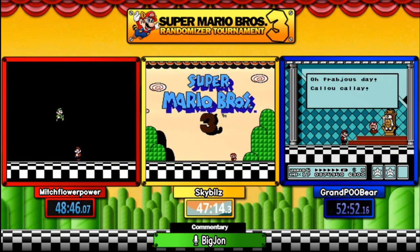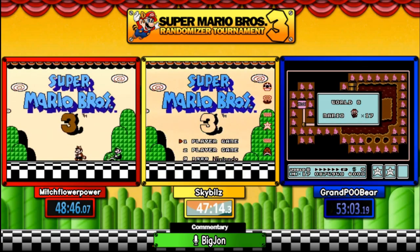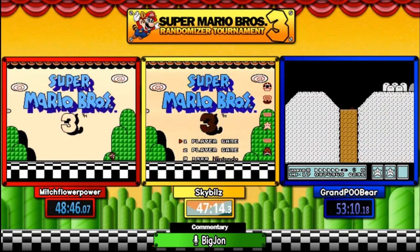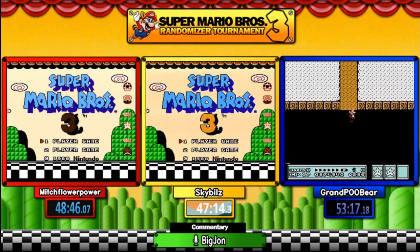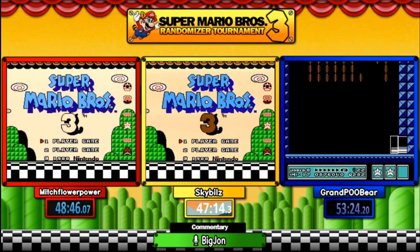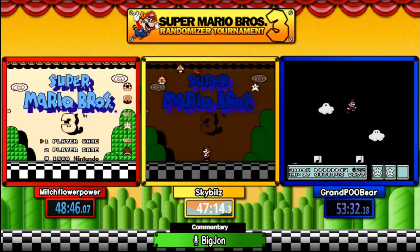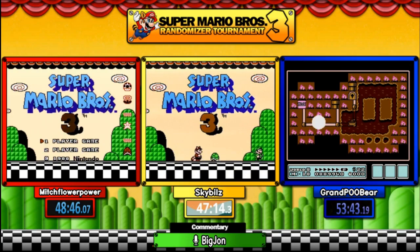The worst enemy placement for Sky by far was in vanilla 7-5 — she got stuck with what she thinks are called nippers or plants, the ones that spew fire, and had two of those. Without a second power-up there was no way she was getting past that. That's the joy of the randomizer — it can make you happily mad all in just a few short moments. How does it feel to beat Mitch and Pooper again? She still can't quite believe it — she thought one of them would make her pay for the mistakes she made.